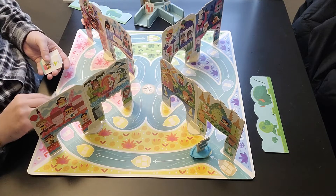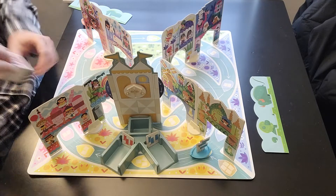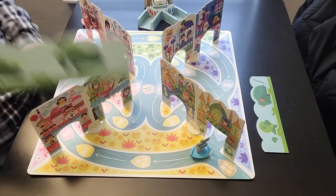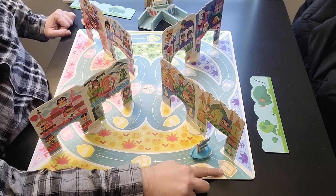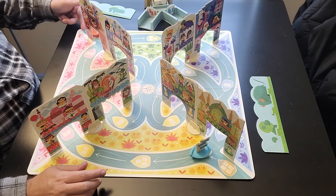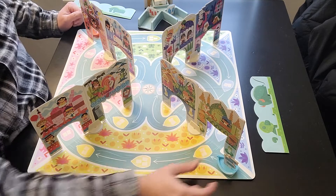Let me show you how to play. Each team grabs a card holder for their cards. You'll start in the areas marked with the number of squares on each boat — that tells you how many cards to draw that round. The red boat starts all the way at the back and the blue boat starts right here. Blue goes first and draws four cards to start off the game.